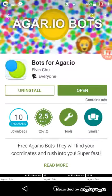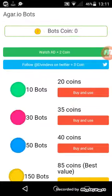If you want to install it, it'll be a little wait, then you go to the app. It says watch ad for two coins, but you actually don't have to watch ads — you can just keep pressing it.